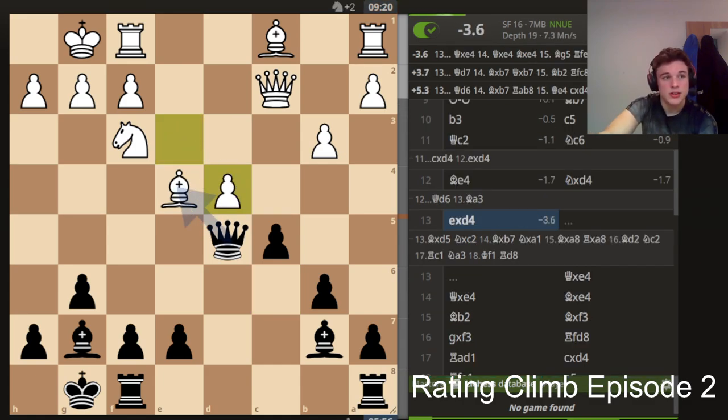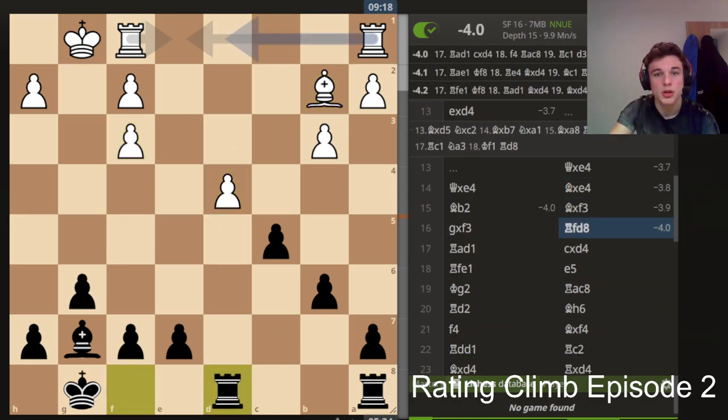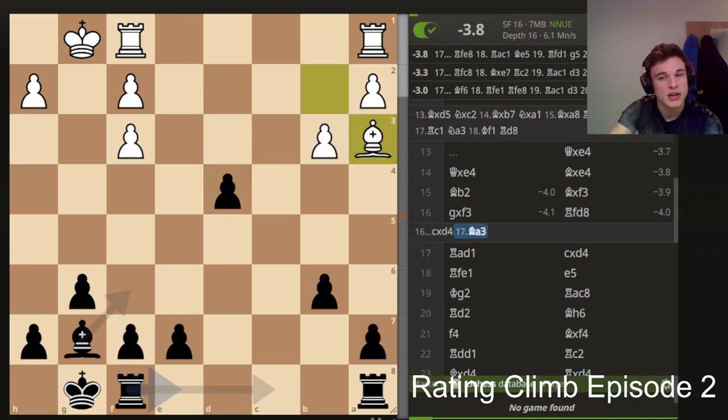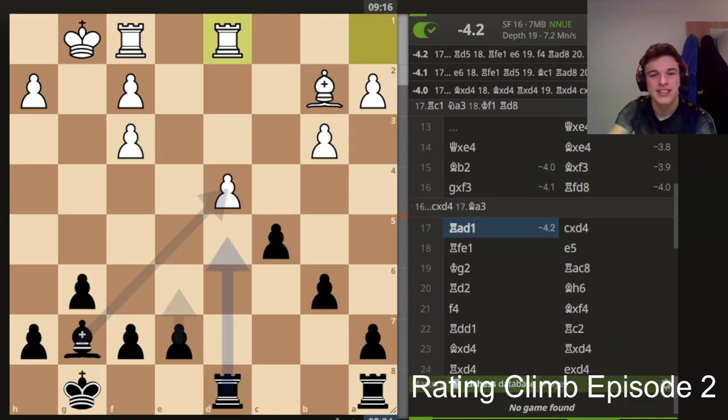Our opponent takes the knight to avoid the complications, but then we just go into this winning endgame where we go up two pawns. Here it is better to play rook d8 — because of bishop a3 — and I actually didn't see that but I played the best move anyway.